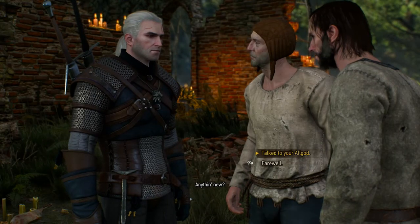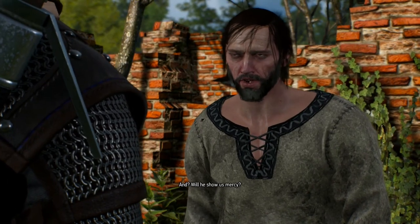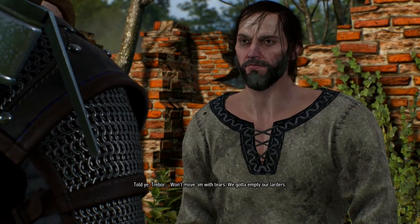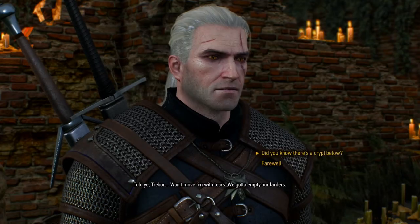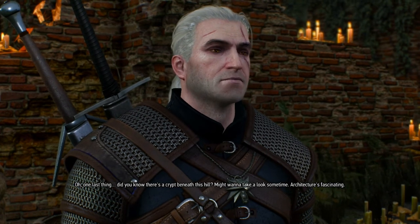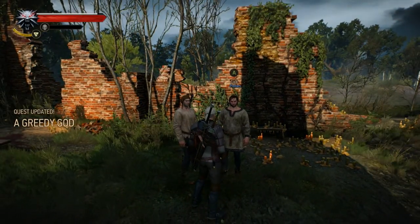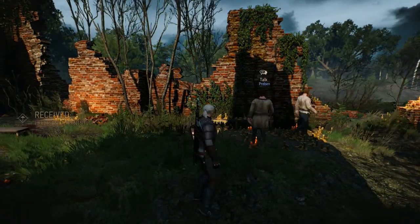Anything new? I talked to your All-God face to face. And will he show us mercy? Sadly, the All-God wouldn't bend. Seems this shepherd's got a stern hand for his flock. Told you, tribal. Won't move him with tears — we've got to empty our larders. One last thing: did you know there's a crypt beneath this hill? I want to take a look sometime. Architecture is fascinating. The game sort of implies that one day they'll go down there and kill him themselves. Good luck with that.